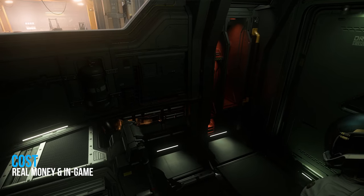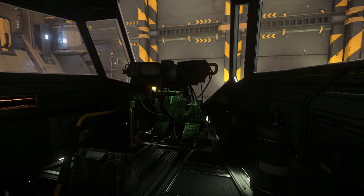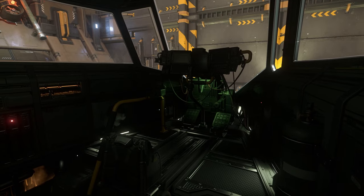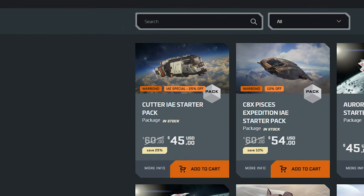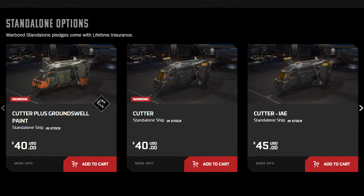As with all newly released ships, you aren't able to purchase the Cutter in-game just yet — you typically have to wait roughly two months before they go on sale within the game. To pledge with real money: if you are watching during the IAE 2952 event, there is a discounted warbond pledge for $45 including lifetime insurance and game access. Standalone, you can spend $40 USD warbond with lifetime insurance, or $45 USD store credit with 120 months — that's 10 years — of insurance.